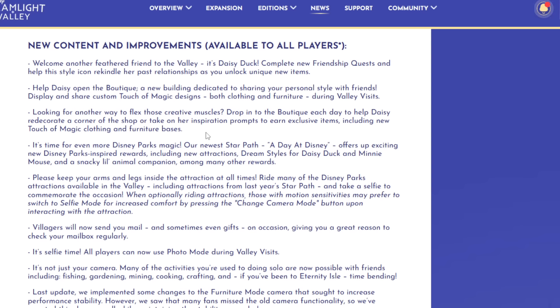Drop into the boutique each day to help Daisy redecorate a corner of the shop, or take on her inspiration prompts to earn exclusive items, including new Touch of Magic clothing and furniture bases. So we get a base version of the shop, but it looks like we're going to do daily challenges to unlock new items and upgrade spots in her shop. I'm so happy that instead of just getting the full shop we're going to have to grind and work towards it.